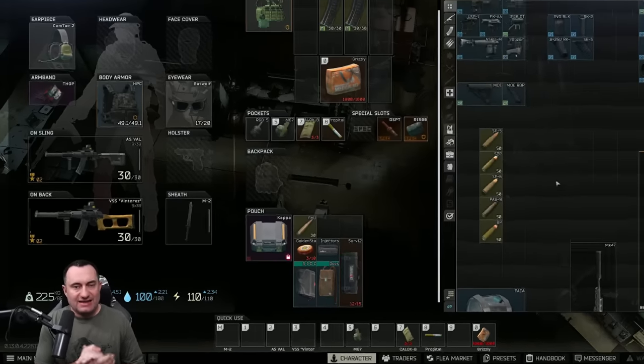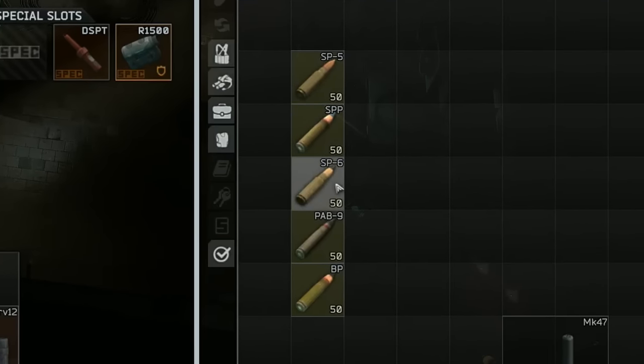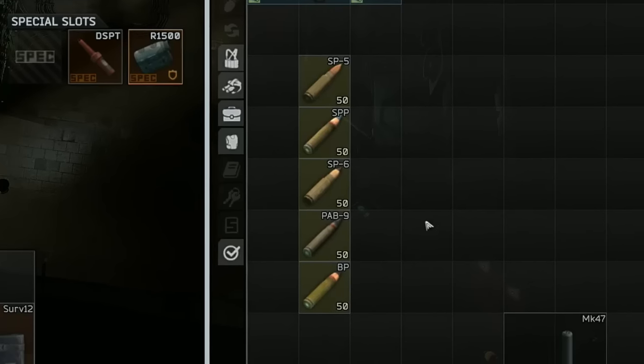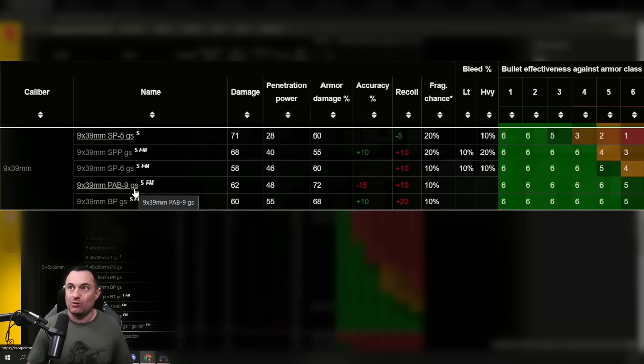Now the most important topic: the 9x39 ammunition. You have five rounds ordered from lowest to highest penetration: SP5 at 28 pen, SPP at 40 pen, SP6 at 46 pen, PAB9 at 48 pen, and BP at 55 pen. These are your options for the VSS and AS VAL.